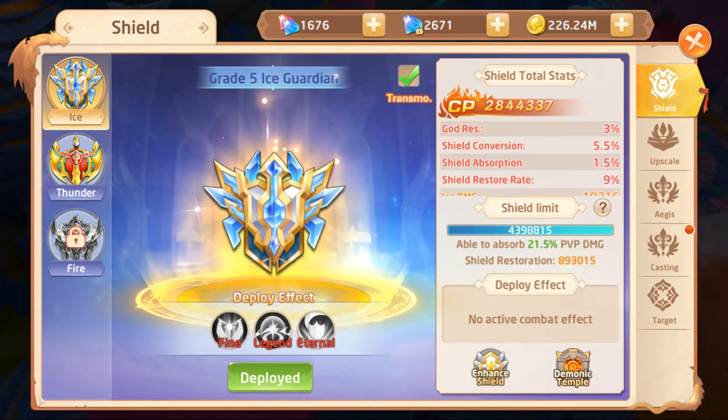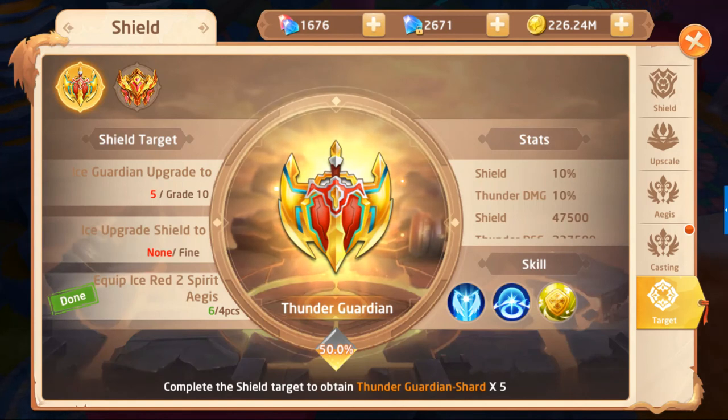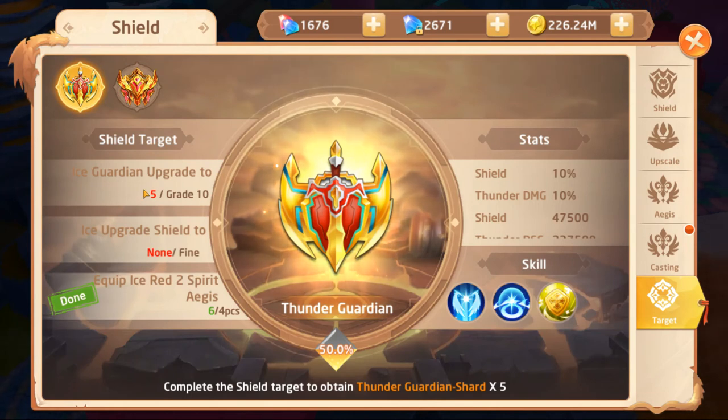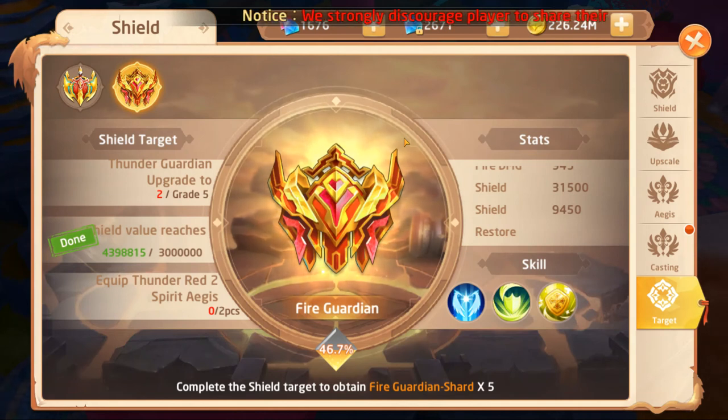To advance to the thunder shield, you'll need to complete the targets for the ice shield first. For example, if I want to advance to the fire shield, I need to get the first few pieces of fire shield shards. In my case, I need to upgrade the ice guardian to level 5 and equip at least two red two-star Aegis, and that will give me five fire guardian shards. It does take a while, but if you're a paying player you can watch for events where you can purchase those shards directly.